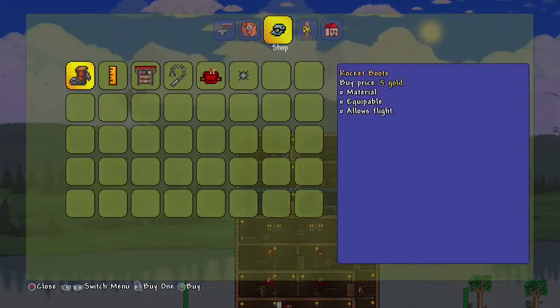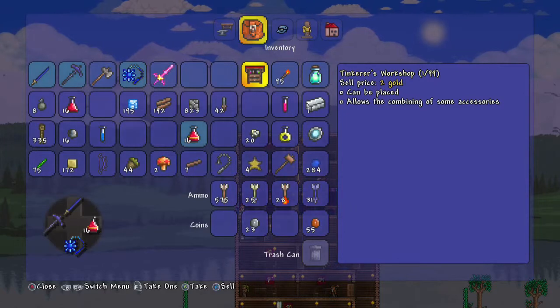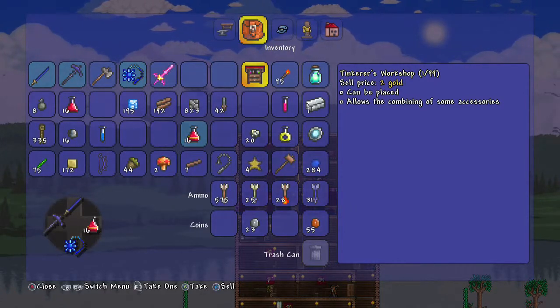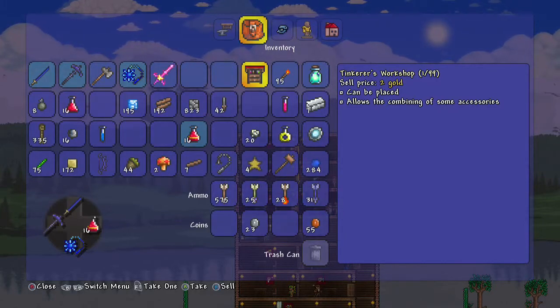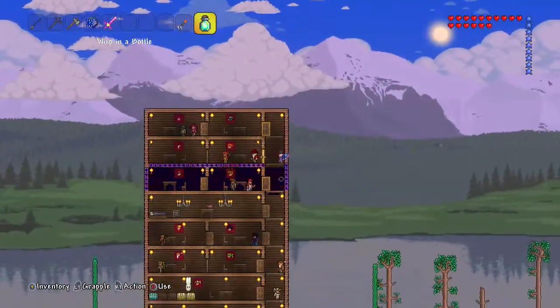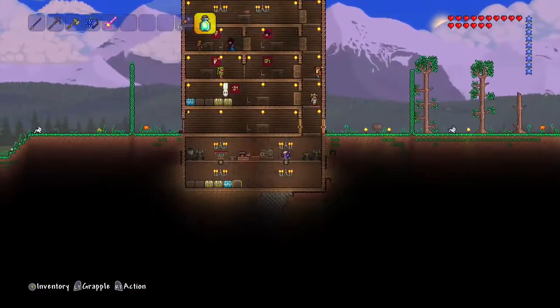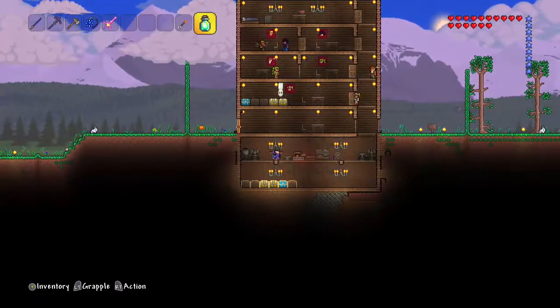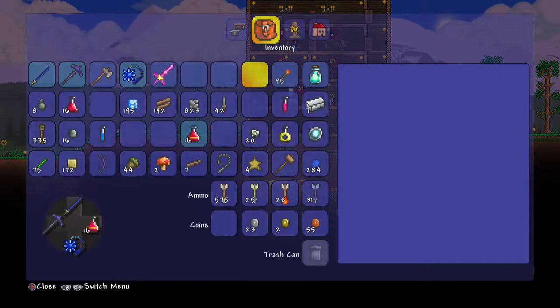Let's see if I can sell this back. He'll take it back for two gold. Jeez, is it even worth it? Should I just keep it and give it to a friend or something? I guess I'll sell it. 10 gold's not that hard to come by — it doesn't take me long to get gold. I really should have taken a stroll around my house before I started this.